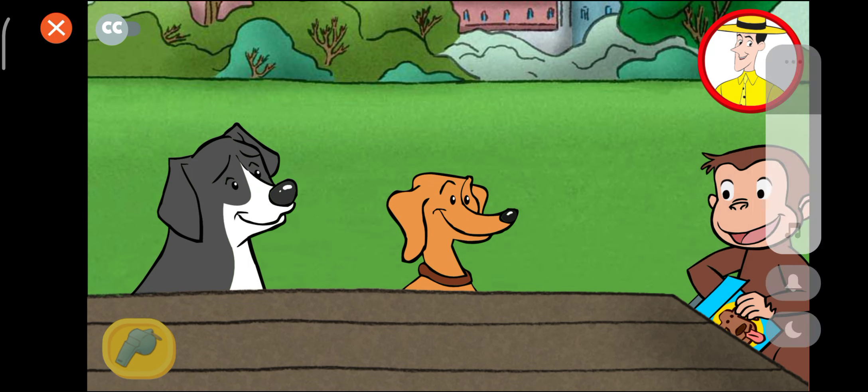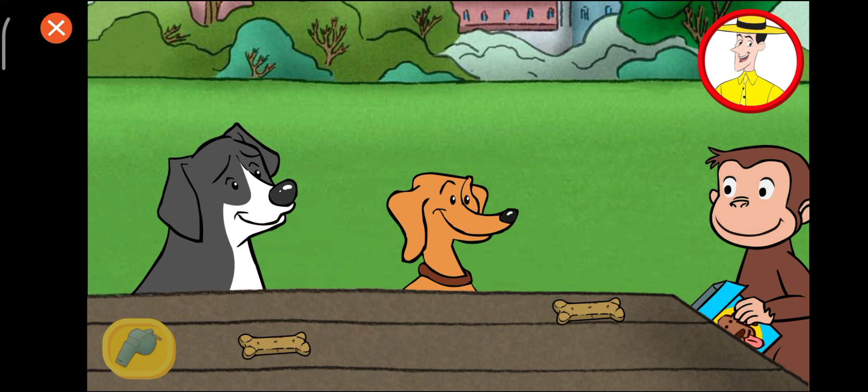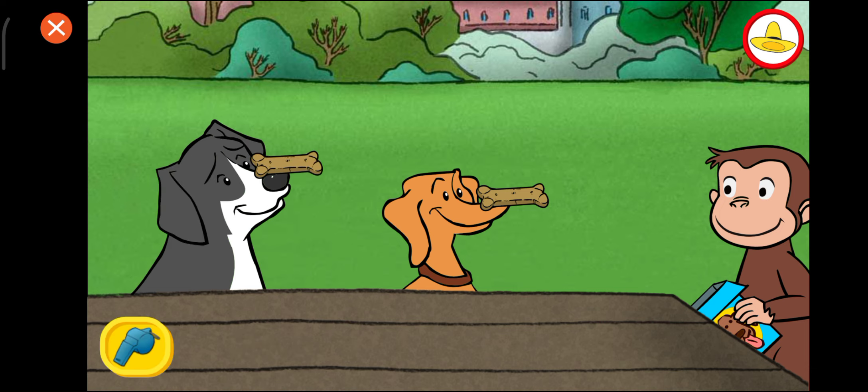These dogs. Share the treats fairly by giving treats to each dog until they have the same number of treats. When all the dogs have the same number of treats, click the whistle.